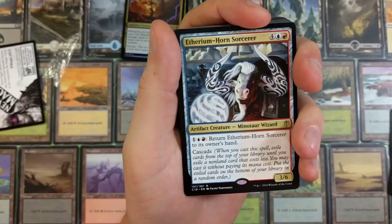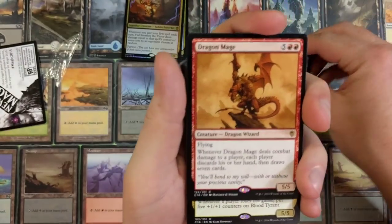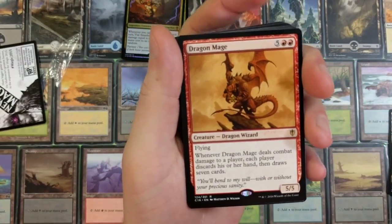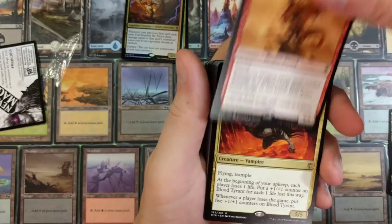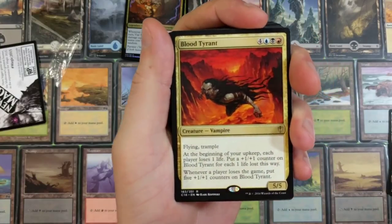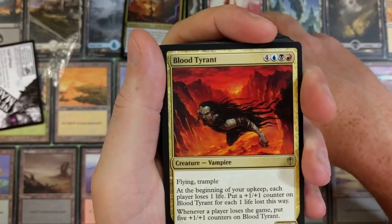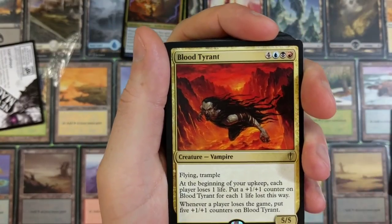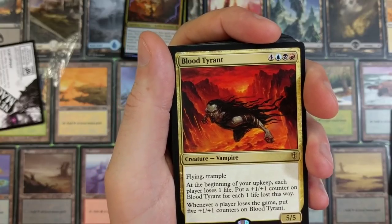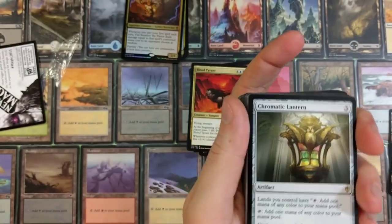Aethersnatch — return Aethersnatch to its owner's hand; has cascade. Dragon Mage — flying. Whenever Dragon Mage deals combat damage to a player, each player discards their hand and draws seven cards. Blood Tyrant — flying, vampire. At the beginning of your upkeep, each player loses one life; put a +1/+1 counter on Blood Tyrant for each life lost this way. Whenever a player loses the game, put five +1/+1 counters on Blood Tyrant.